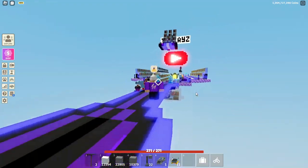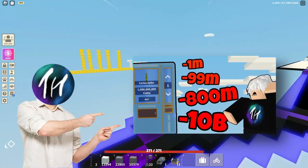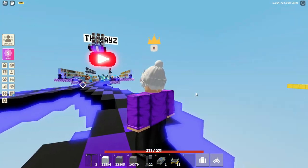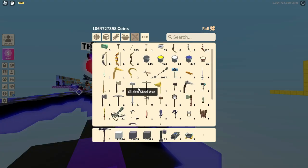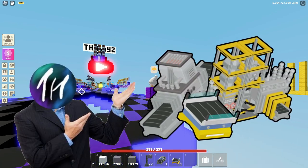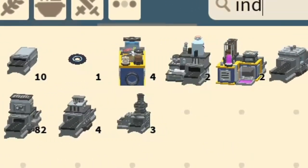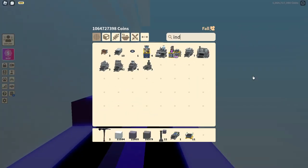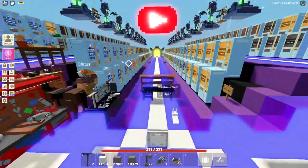Hello guys, welcome back to another video. So today I'm going to be continuing with the series of me buying every single thing I see. I've done a video a month ago buying every single weapon I see, and now in this video we're going to be doing every industrial item I see. That could be an industrial smelter, conveyors, chests, anything like that. Let's get straight into this video.